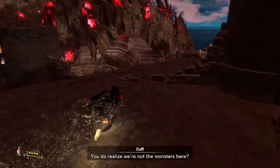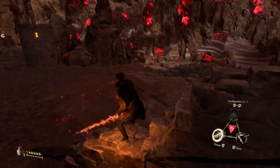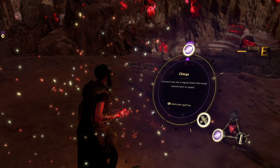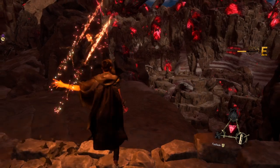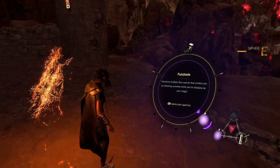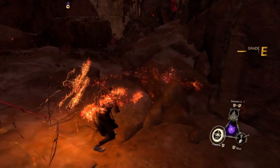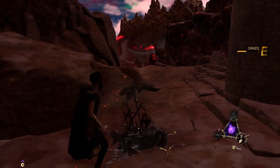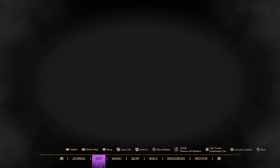Do you realize we're not the monsters here? Charge a forward rush with a magical shield — a giant. Oh, I can become a zoner. Summons multiple fiery swords that protect you by attacking enemies — the best things come to those who wait. Okay, that's pretty cool and all, but yeah, back to the map.